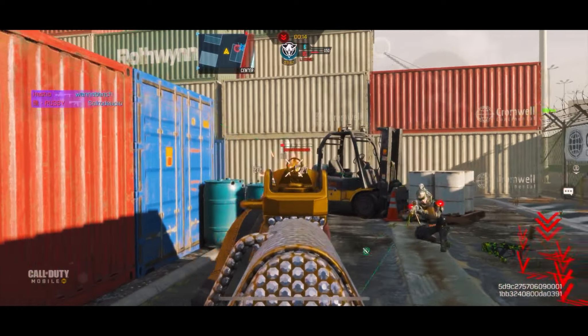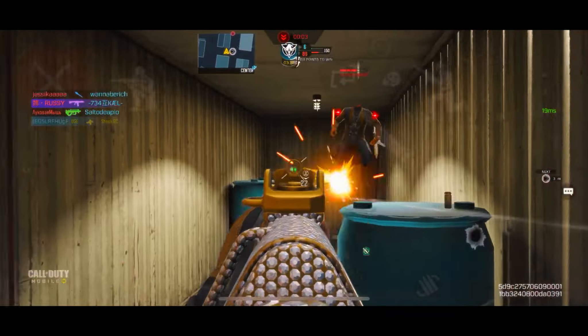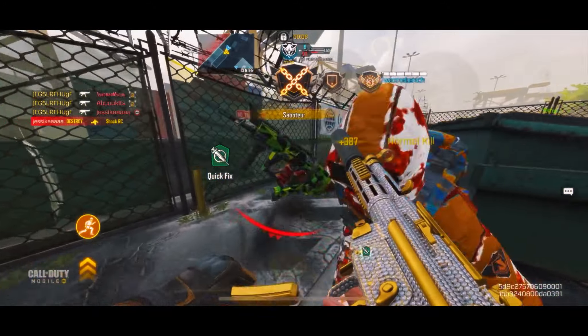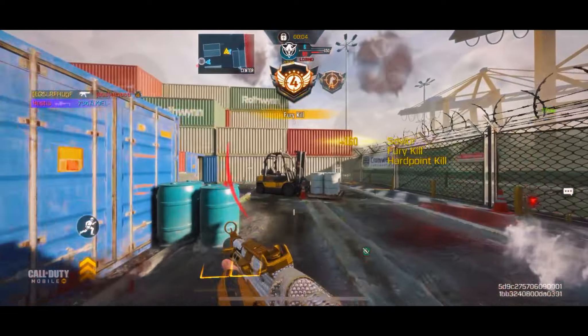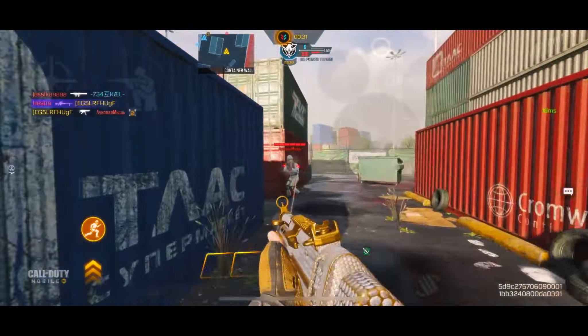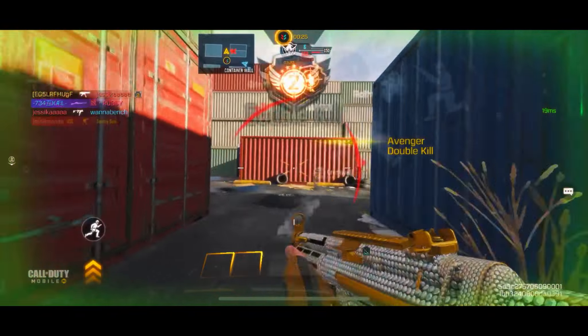Coming in at the honorable mention spot, we've got the QQ9. The QQ9 has always been one of my favorite guns in the game — a fast-paced SMG with a pretty fast fire rate and good movement. It's a very good gun especially at close range, however it just lacks a bit at other ranges, which is why it's not really a top five for this season.